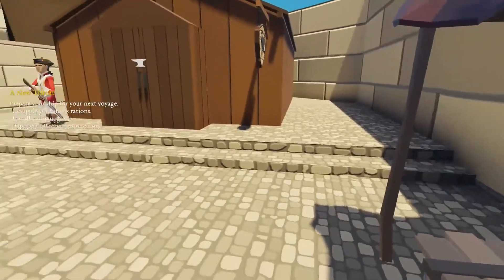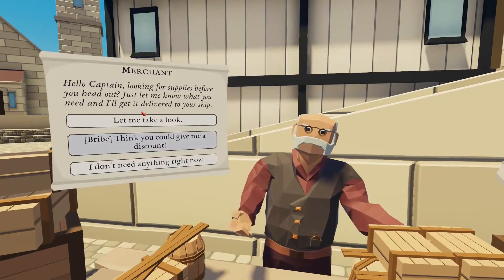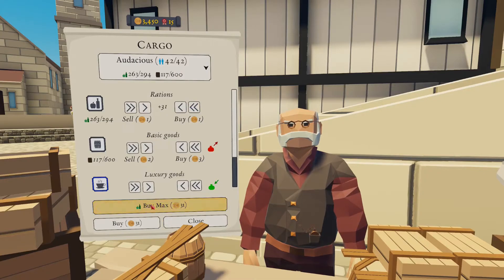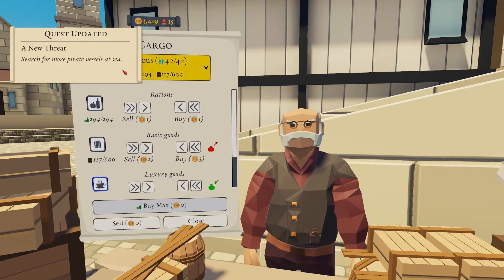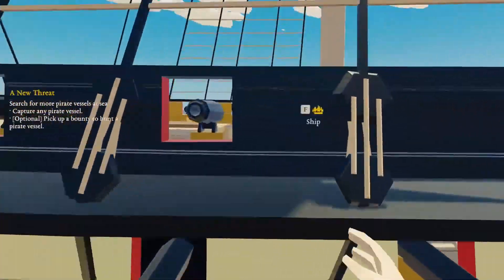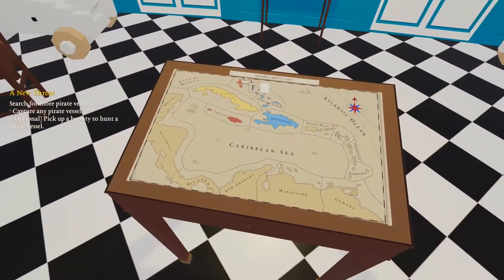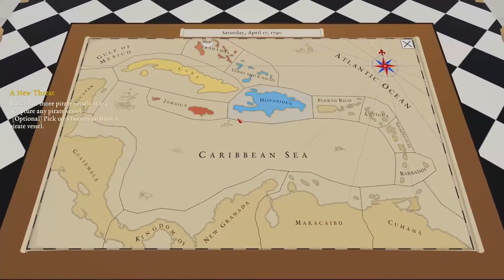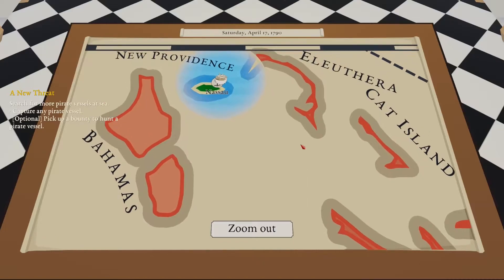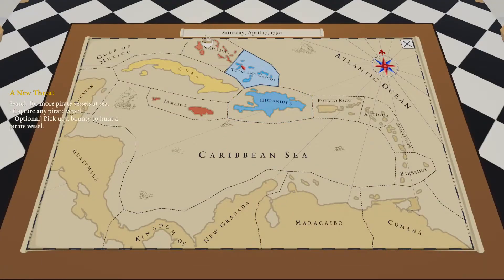Apparently I need to resupply my ship's rations. Let's do it. I wasn't missing much, but it's okay. Search for more pirate vessels at sea. Now we're in — there we go, that's what I was looking for. Search for more pirate vessels at sea. Optional: pick up a bounty to hunt a pirate vessel. That's where we're at.